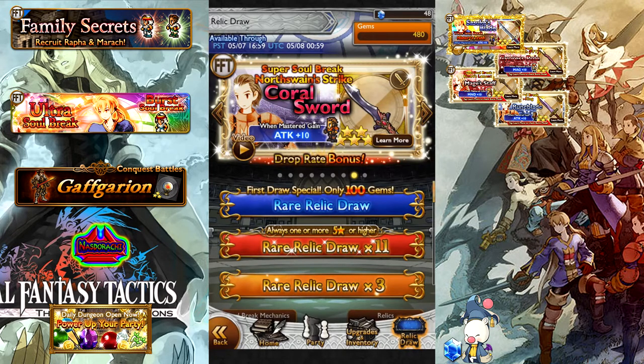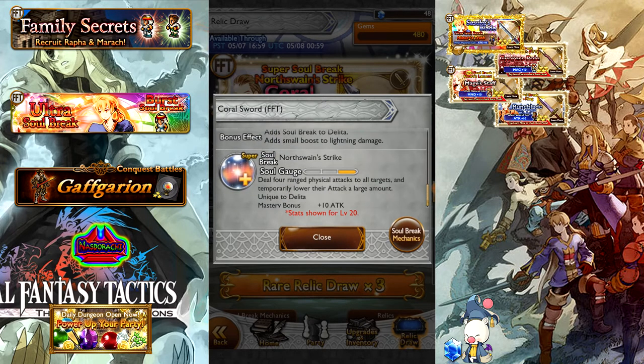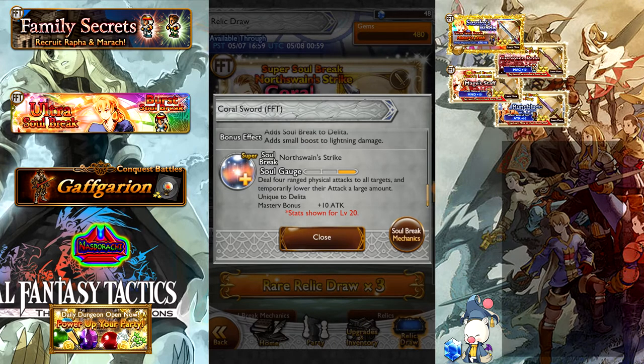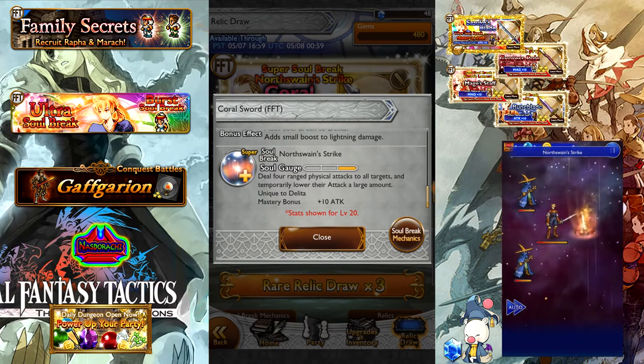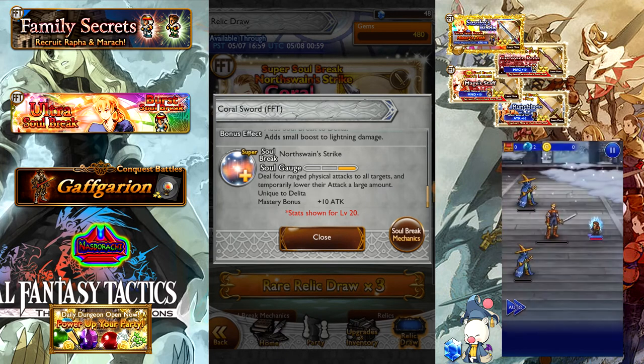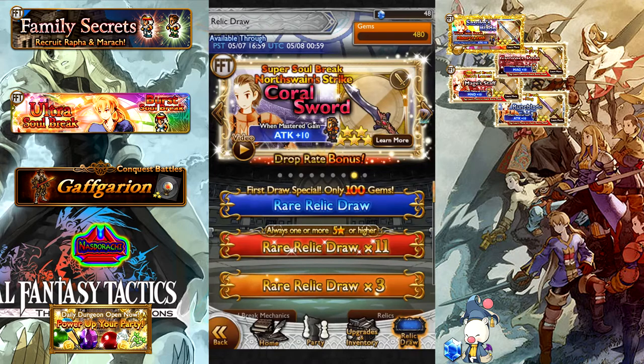Next up we have a Super Soul Break for Delita — the North Swain Strike, Coral Sword. 127 Attack, so nothing crazy on the stat side. It does have a constant small boost to Lightning damage in effect at all times, which is pretty neat. The Super Soul Break North Swain Strike is four ranged physical attacks to all targets, temporarily lowering their Attack a large amount. This can be pretty useful in a situation where you obviously need to lower the enemy's physical damage output. The four ranged physical attacks to all targets are really nothing noteworthy — low attack count, probably low damage modifier being AOE. Kind of one of the lower tier Super Soul Breaks on the banner unless you're in a situation where you really need that Attack break. Wouldn't want to pull that one at all, honestly.